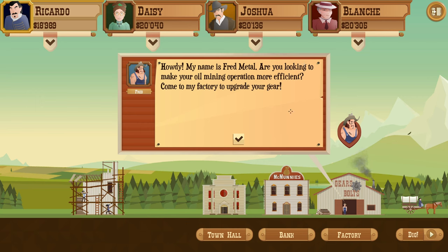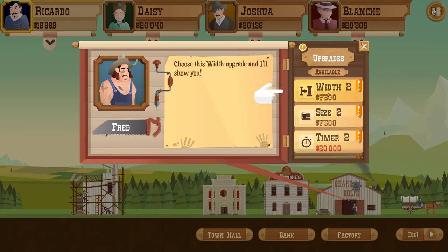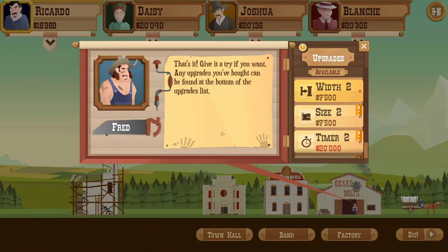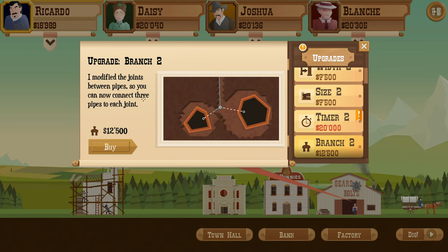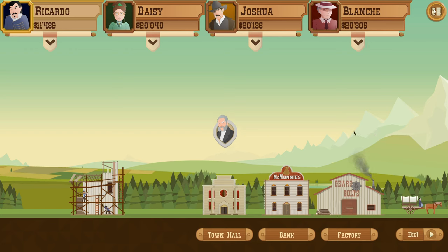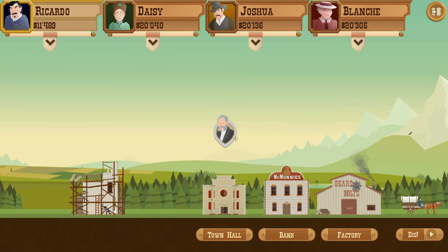Fred Metal introduces himself: 'Are you looking to make your oil mining operation more efficient? Come to my factory to upgrade your gear.' So that's how you upgrade. Available upgrades include Width 2 at $7,500 to increase pipe capacity, Size 2 to expand the silo with an extra layer, and Branch 2 to connect three pipes to each joint - so that's what the red indicator was! We go with Branch 2 since we can afford it. A new workshop is also being built in town.